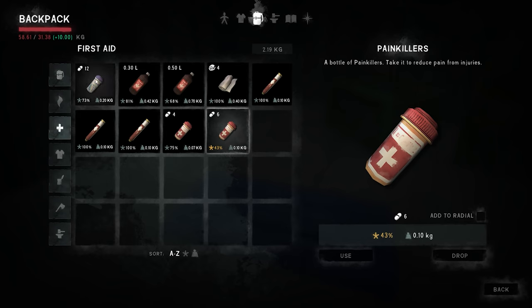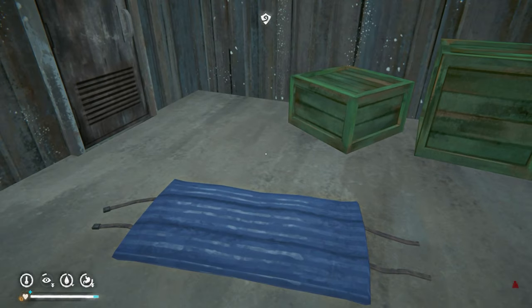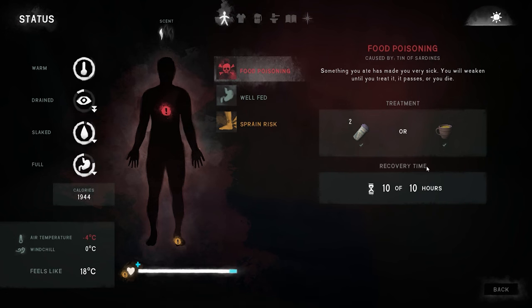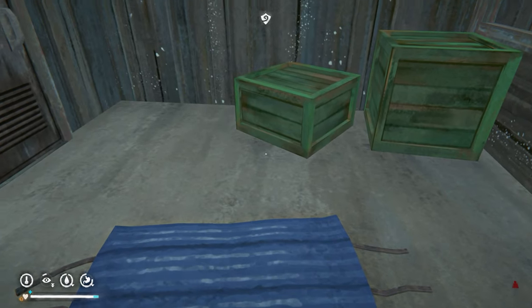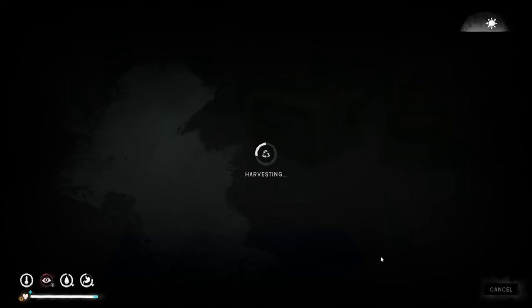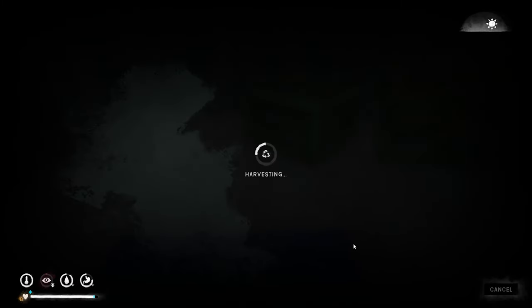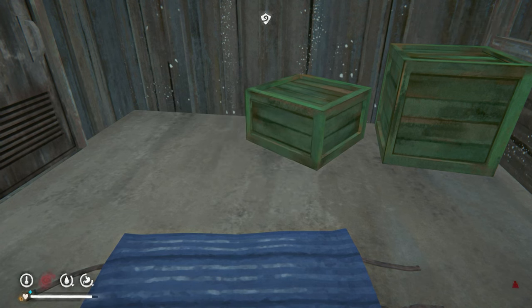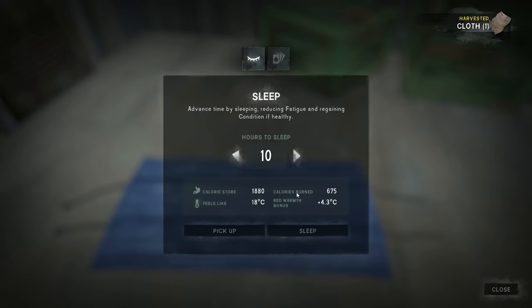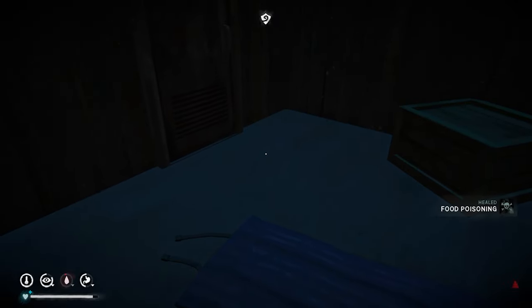Is it painkillers or antibiotics? I think it's antibiotics. Yes. Okay, so I've done that and then I've got to do 10 hours of sleep. I wonder if I could break down some stuff - yeah we can. It's okay if my health goes down. I'm getting weaker. Let's just sleep for 10 hours. 61 days. Food poisoning is healed - great.